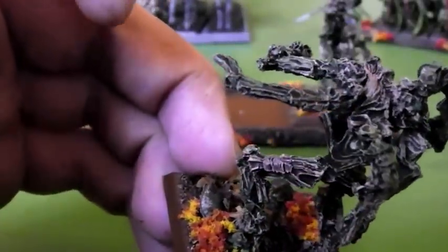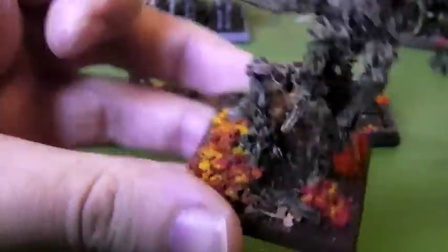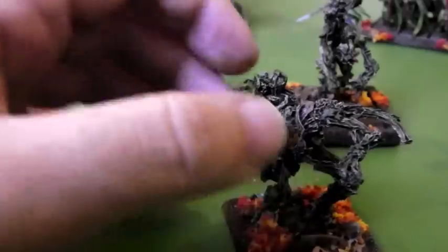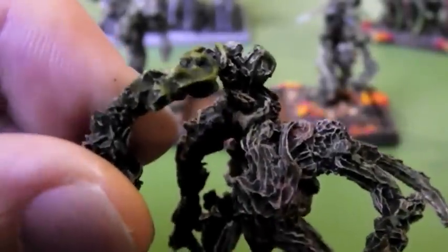So it gives it a really nice, rich, varied, kind of green look to it. And then they've got the autumn bases, I've got leaves and autumn colours all over them. I like that these have got little forest spirits clinging to them here and there as well.